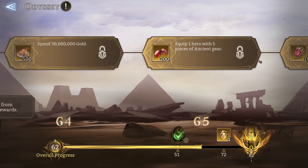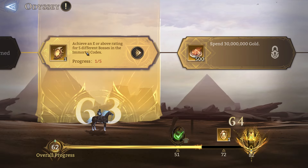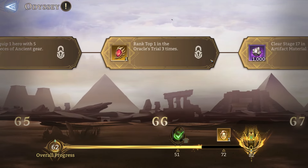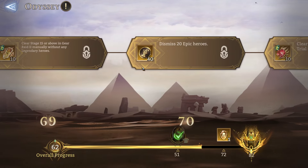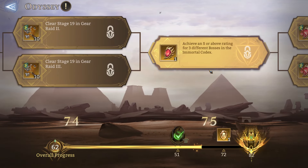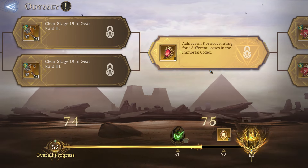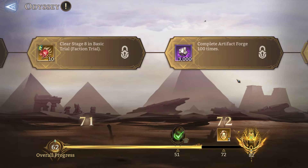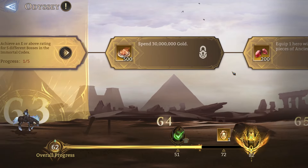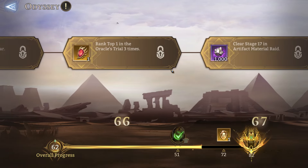We're gonna be stuck here for a while because of this particular quest, which requires you to attain E or above for five different codex bosses. It's kind of weird given that the later quest requires you to achieve S and above, but only for three different bosses — so you can do that one within a month. But this one means you probably have to clear it in like two months at the very least.